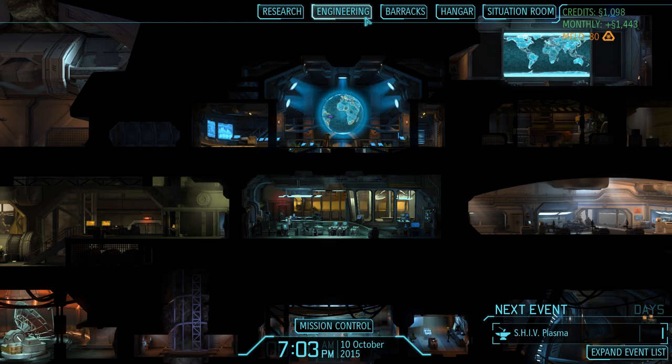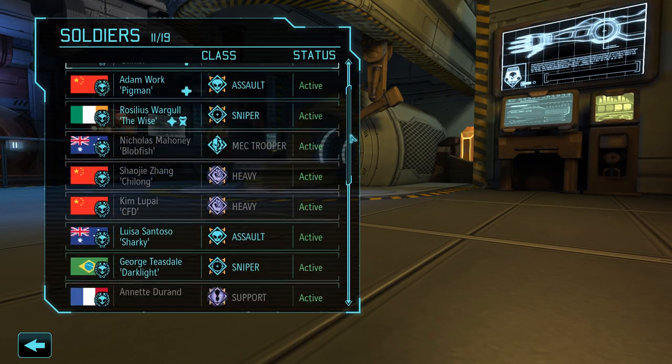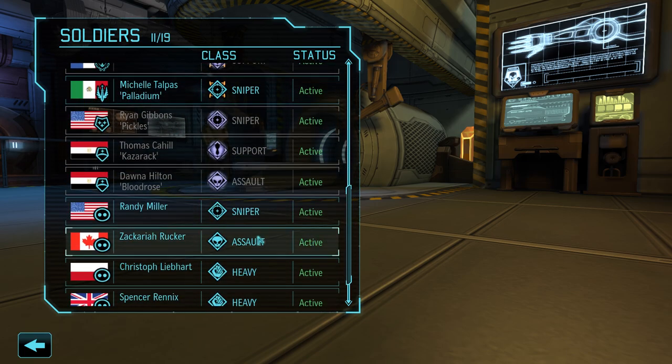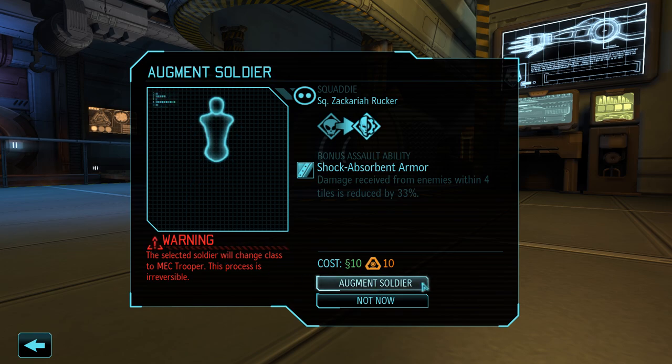To start us off today we will head over to engineering and begin another augmentation process, because eventually we want to have four mech troopers, one representing each class in the game. Today we are focusing on the assault class and we're going with Zachariah Rucker, who has been with us since day one but has not seen a single minute of combat action, and as a reward he's now being turned into a mech trooper.